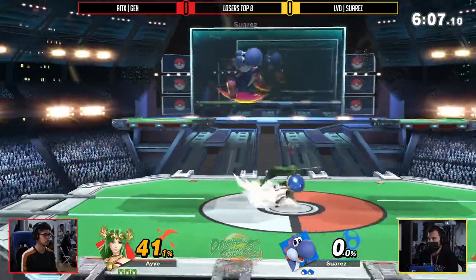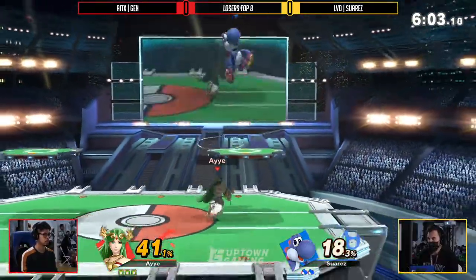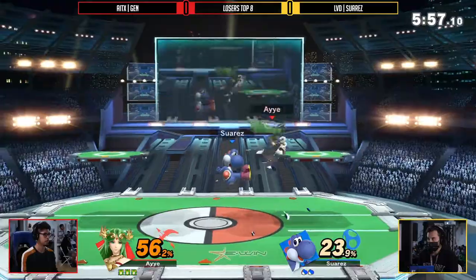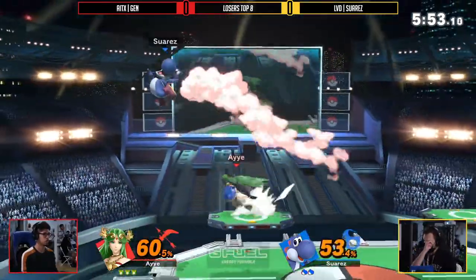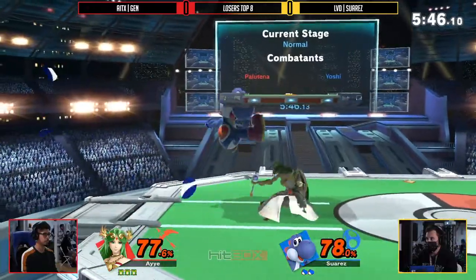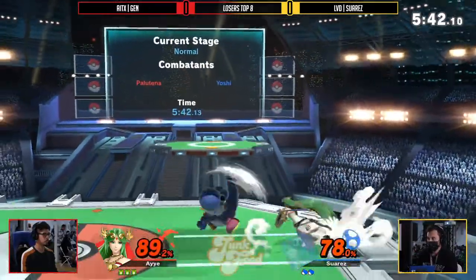Suarez is so good at using that egg to kind of set the stage for this character. You think Yoshi's a character that has to just run in and throw aerials at you, but Suarez always has the time to set the pace, especially using that command grab. Jon does his best to approach from multiple fronts, because as the player facing off against Yoshi, you have to decide whether to take the hit from the egg or redirect where you want to go. But then Yoshi has the air drift to position himself accordingly.